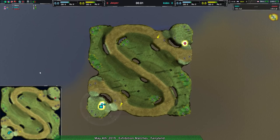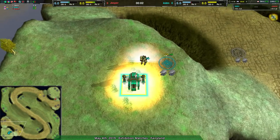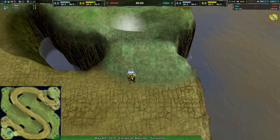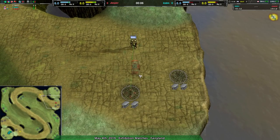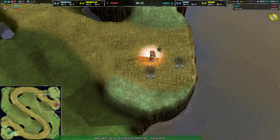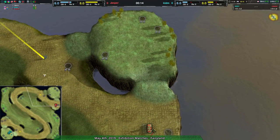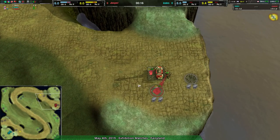Welcome back Zerk fans to Nanolades at Dawn. I'm your host Dominic or Shadowfury, whichever you prefer, and we are into another exhibition match. It's going to be a match between KDTM on JumpBots and Jasper on AmphBots on Fairyland, which is a map we've actually seen a fair bit. AmphBots on Fairyland is not that typical, though.